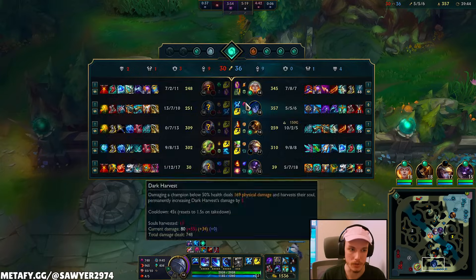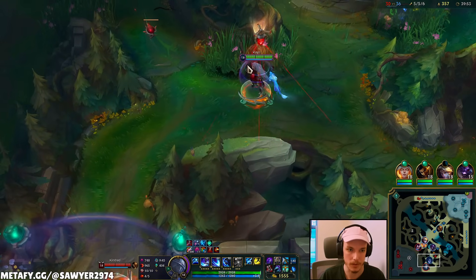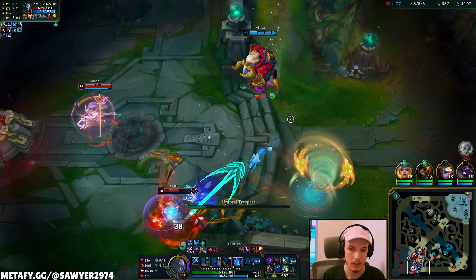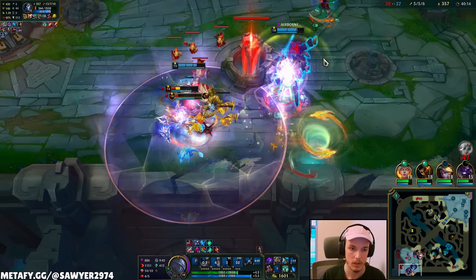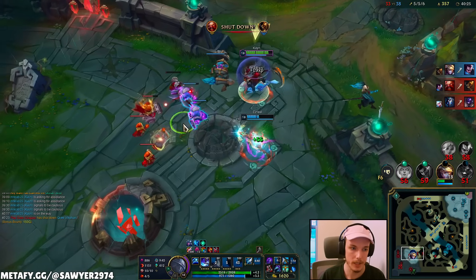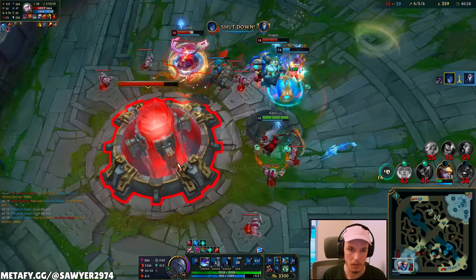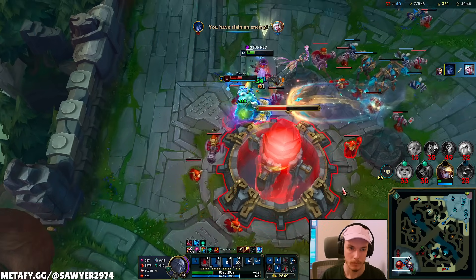I need the enemy to commit to a fight mid for me to have an in — I can't just go for one-offs. One-offs don't win the game, teamfights do. W, auto, Q, Profane — noob down. Just going to ignore Kindred here. Back on Kindred — W, Q, ult away, don't want to take too much damage. Regen back up, W, Q — smart move. I'm going to play for these guys. Gragas can hold the next wave but it's not enough. E moving, smite, W, auto, Q, Profane — see ya. Gragas lives — it's all up to me. Oh — GG! Final score: seven, six, and six.